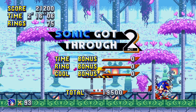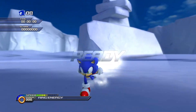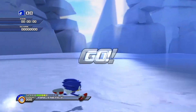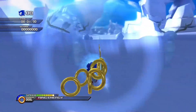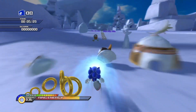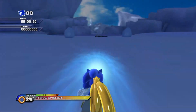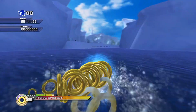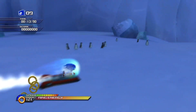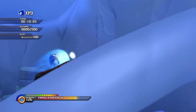So, without further ado, let's move to number one on our list. For number one, if you couldn't already guess by me foreshadowing how much I love the boost formula, number one on our list is actually Cool Edge Day, known as the Hello Sky Day Stage, from Sonic Unleashed, or Sonic World Adventure. This is most definitely my favorite Ice Stage out of any Sonic game. I think this has one of the best level designs for any Sonic stage.